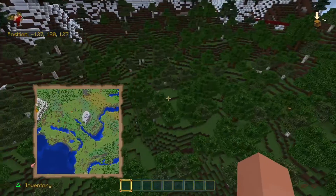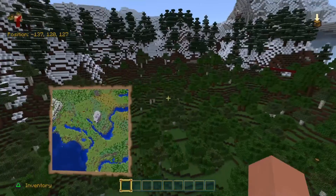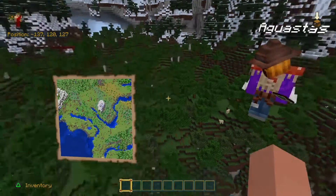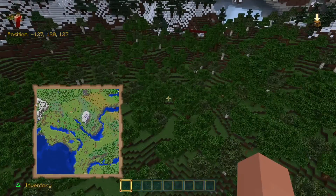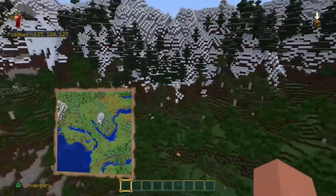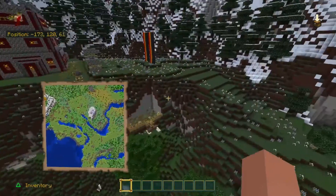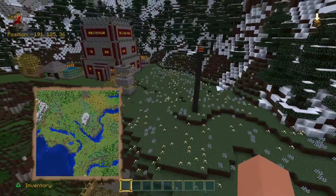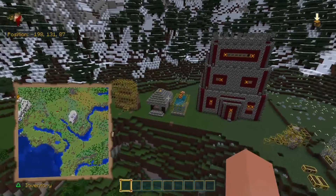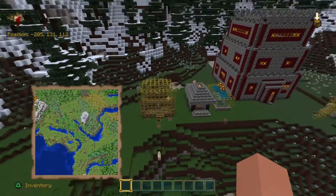Everything over there is not perfect, but over here we're planning on doing a big village farm slash trading area. It's not gonna be a trading hall — it's gonna be more like a trading village. So when that's all done it should look really nice. There's a little fishing area, some ideas for farms. Don't mind the kids in the background — we have twins.